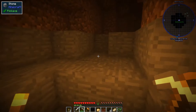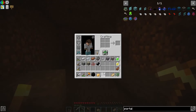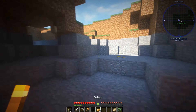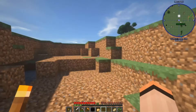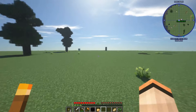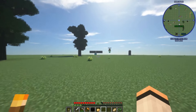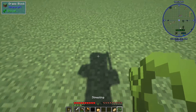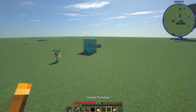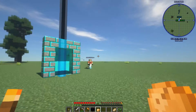Yeah, I'm thinking we go down next to the portal and do a strip mine. Notice how the waypoints — at a distance the light disappears with the shaders.